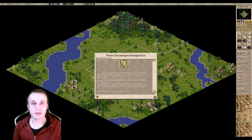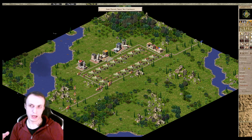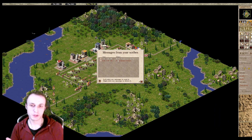Always read the messages — they are there to tell you what you are supposed to do, so nothing is hidden from you. As I said, it's always at the bottom: what you need to do and what happens is listed right there. With that in mind, I'm going to play the map a little bit, achieve the population goal, and we'll see what happens.